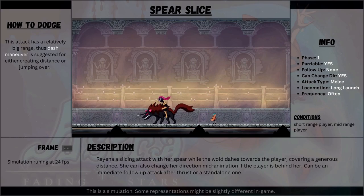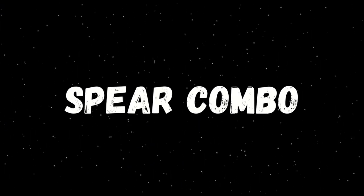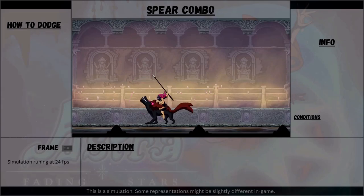The slice is also a parryable move. This is indicated by the glowing sensors before the attack. A successful parry will leave the enemy standing for a while or cause a specific reaction. The combo of those two attacks would be one after the other with what we may call animation cancelling, meaning that Rayena never gets to return to her idle state.